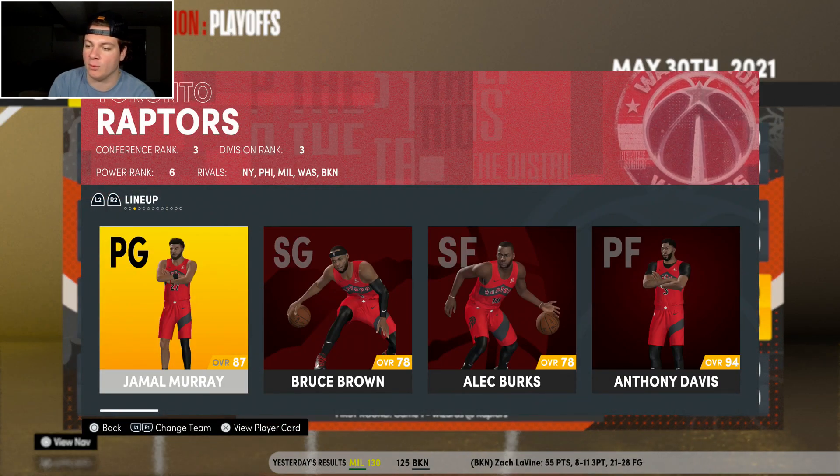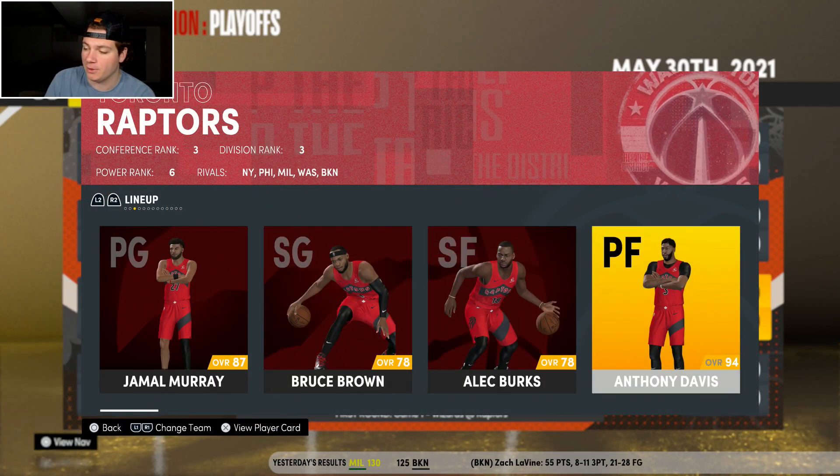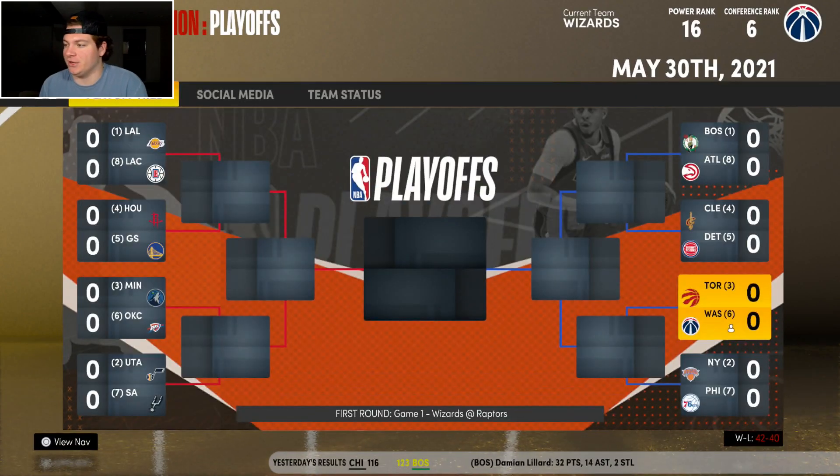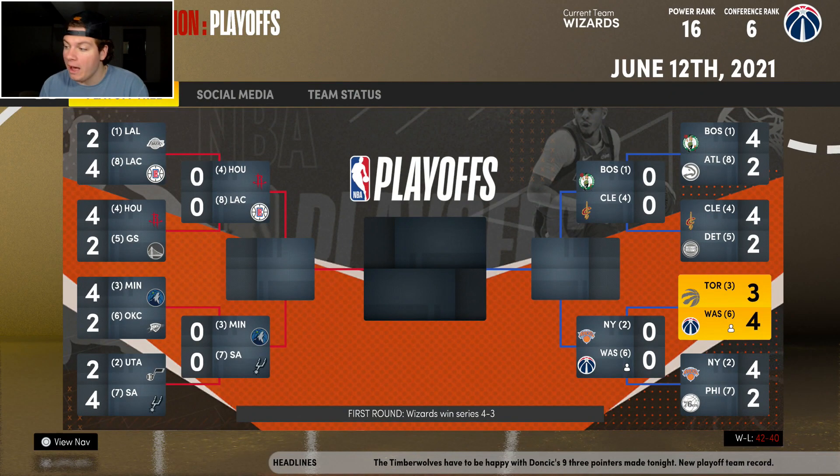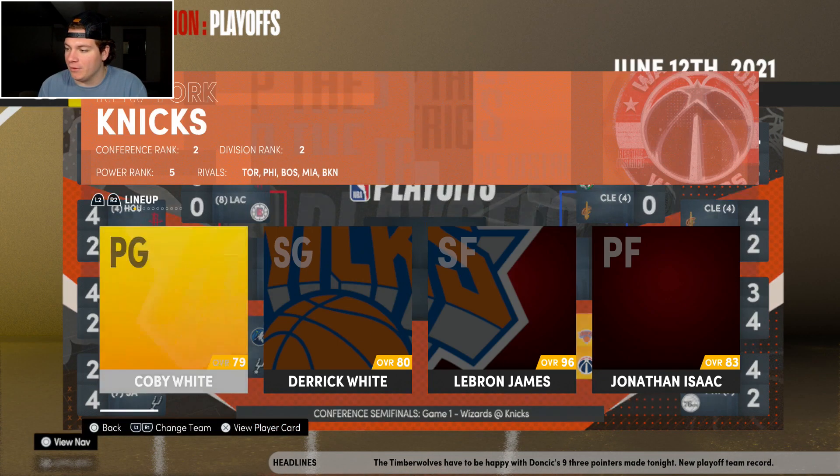In round one we have the Toronto Raptors: Jamal Murray, Bruce Brown, Alec Burks, Anthony Davis, and Nurkic. I have no idea how they got all three of those guys on the same team, but they did. And what an upset — we do end up winning round one.